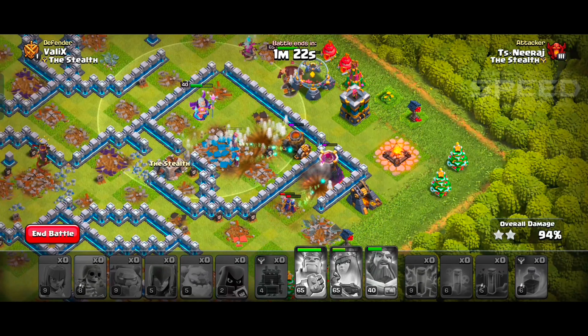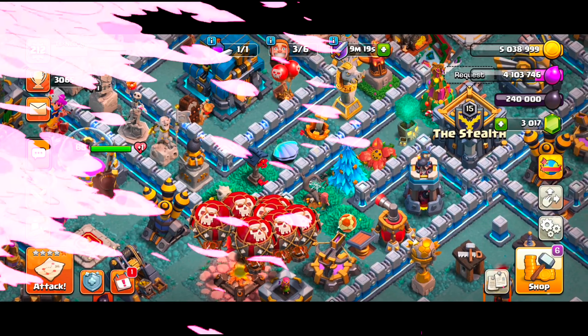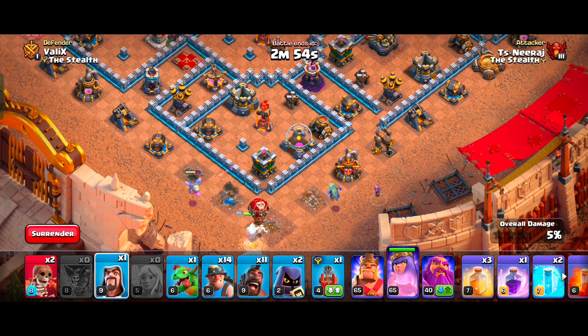At number 2, we have the Hybrid Attack Strategy. This strategy is best for wars or Clan War League attacks. We will start our Hybrid Attack with a Queen Charge. Before that, we will use Baby Dragons to clear side buildings so that our Queen is guided directly into the target compartment of the base.